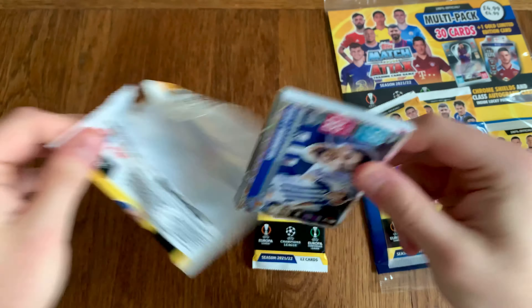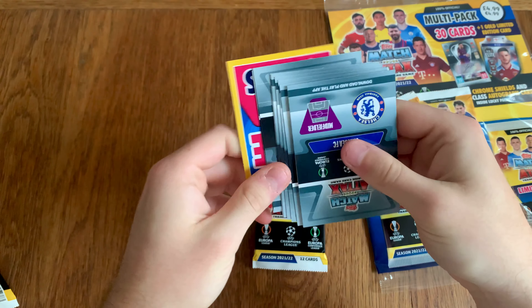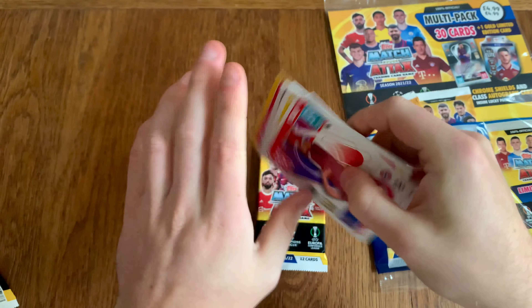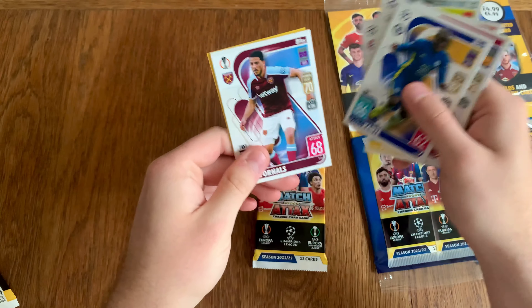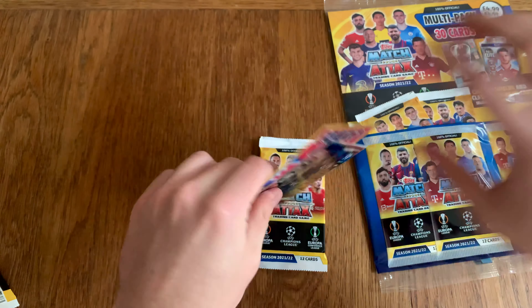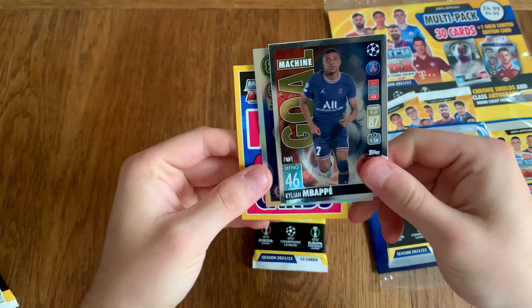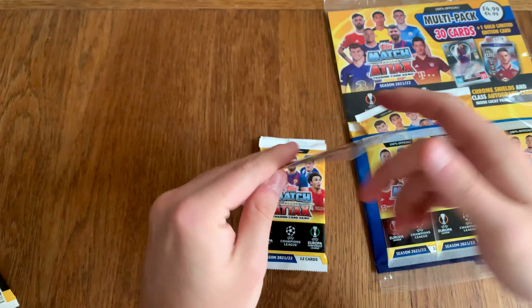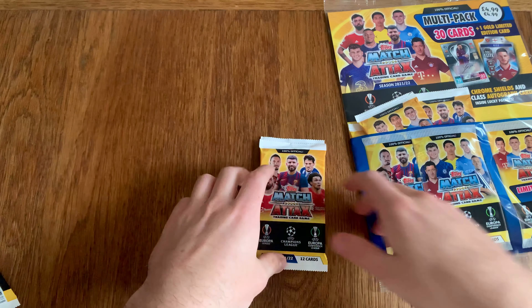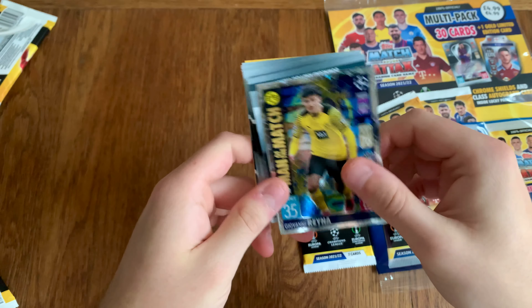Let's check this out. If you haven't seen the full box break on this collection, do go and check it out — got some really cool cards in there. Got Mbappe. I thought they were stuck together — no way there's an altar card behind them, obviously not. And the match Rainer.